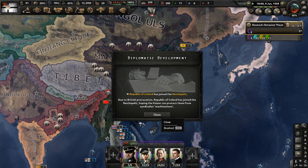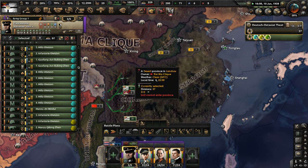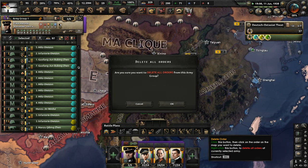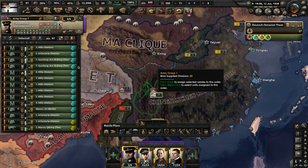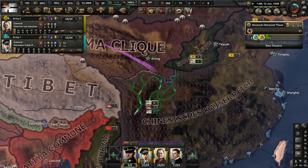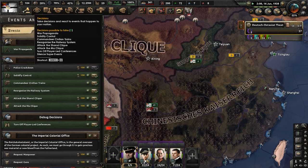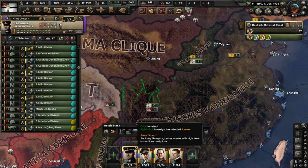Now we're going to get ready to fight the Ma Clique relatively soon. I might as well go after them instead of the Shanxi Clique. If we don't do this now, we may lose our opportunity for war, because the Mongolians and Tibet are fighting the Ma Clique and I don't want them to carve up the land without us getting involved. Let me make a new offensive line and start the Ma Clique decision — that will take about 30 days.